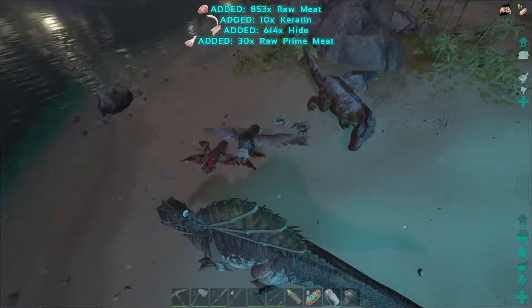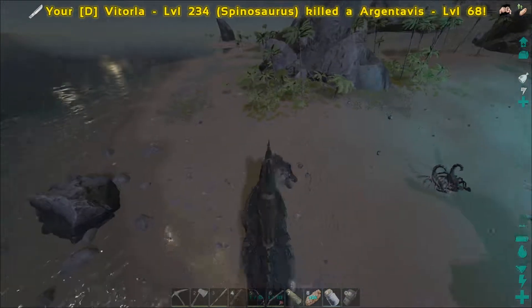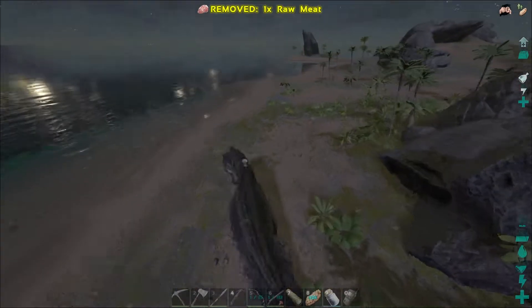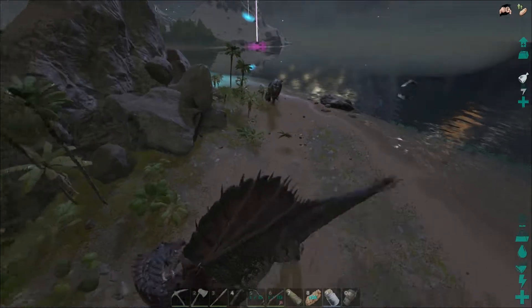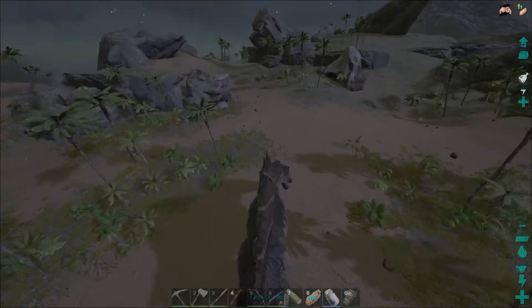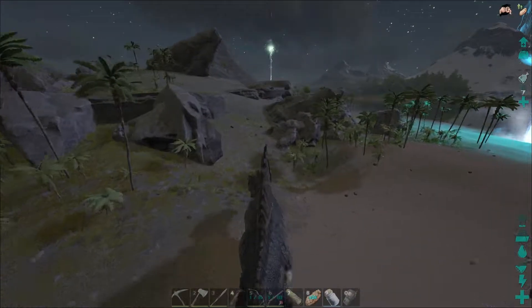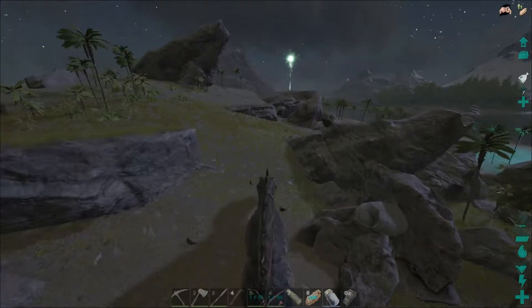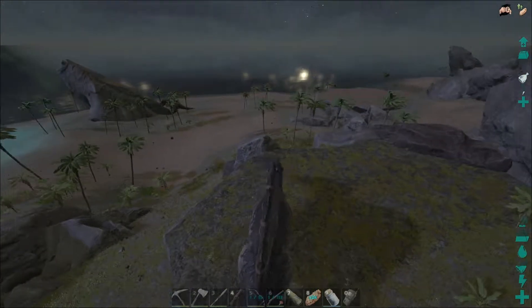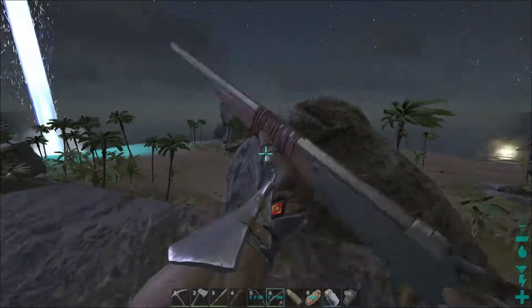Alright, let's see if we can get rid of some of this stuff around here. I need to take care of the other things that are on the Rex first. Can you kill everything else that's chasing you? No? Okay, fine. That's going to make it a pain when I try to knock you out. Let's come over here and put Vitorla on passive.